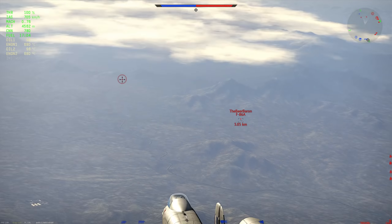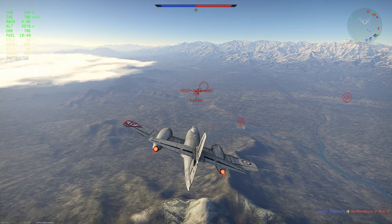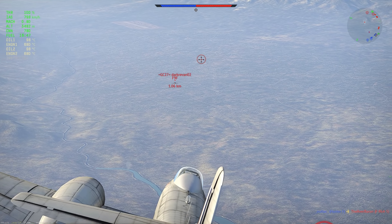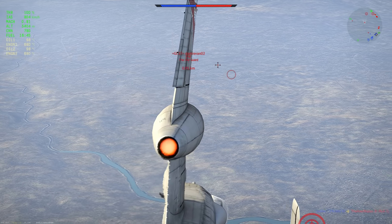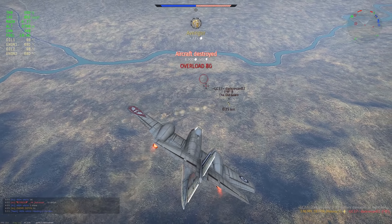The Hunter kills the A5 so I don't have to worry about him anymore. The Hunter does seem damaged so I'm not sure if I can rely on him. F9F — not the hardest kill. Pull him straight, hit a burst, and he's dead.